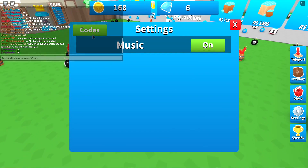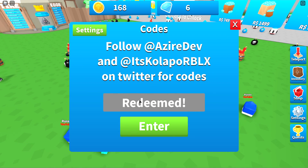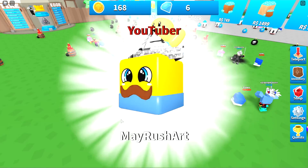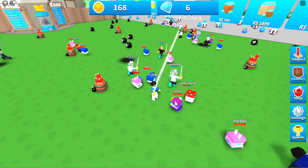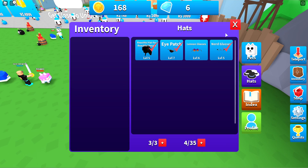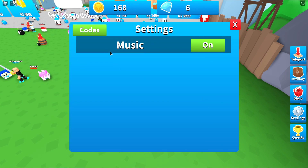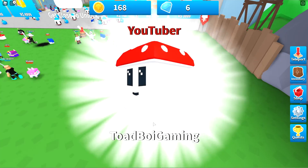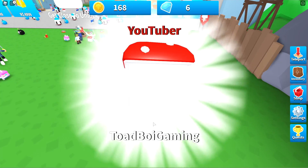I was just told there's also a code — MeruShart. Let's go ahead and put that one in. Yes, MeruShart is a code. We didn't get ToadBoyGaming earlier, so we've got to put that code in too. ToadBoyGaming — did I do it right? Yes, I did. You can have a baby mushroom as well, guys.